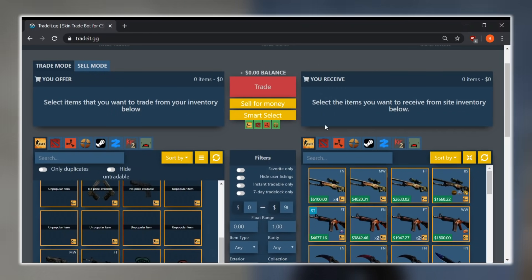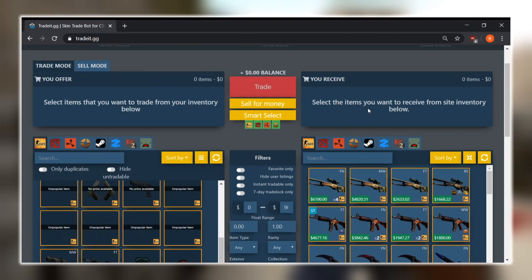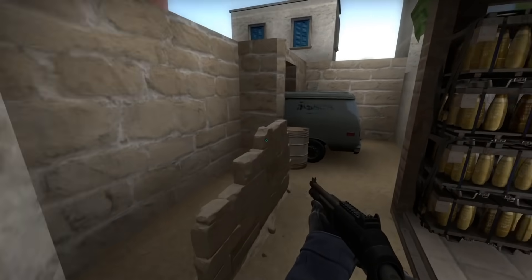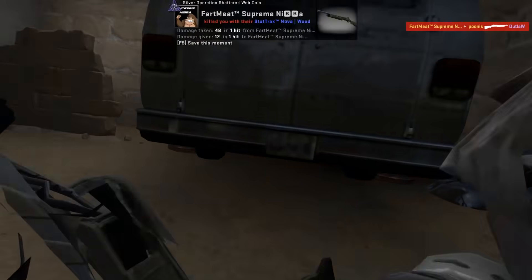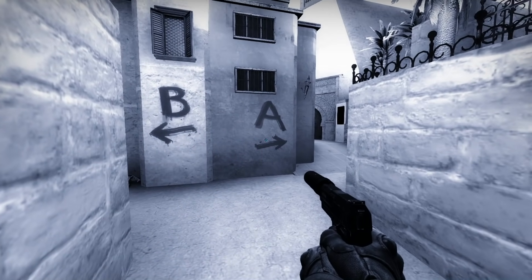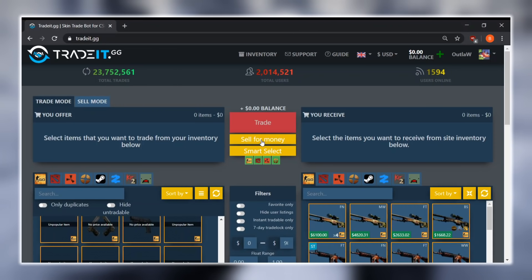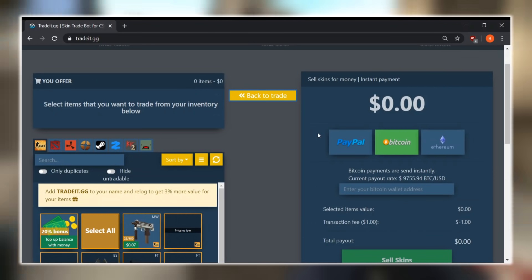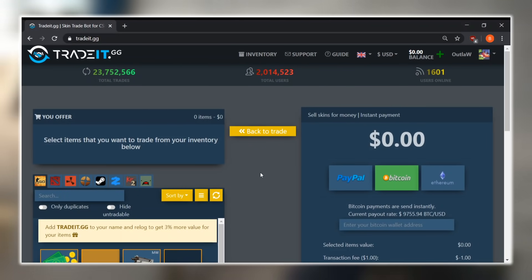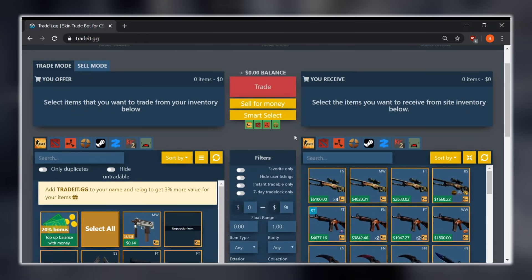Something I really like about Tradeit.gg is that they have a bunch of different game options — Dota 2, Rust, TF2, and even Steam trading cards. You can literally trade pretty much any Steam item on this marketplace. Personally, I play a lot of different games and every couple of months Steam trading cards pile up in my inventory. I come to Tradeit, trade all my Steam cards, and can get maybe a $4 or $5 skin just from playing games passively. You can also sell instantly for money, with PayPal, Bitcoin, and Ethereum available, though there is a $1 transaction fee.